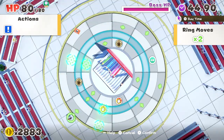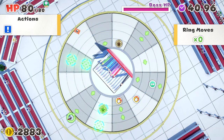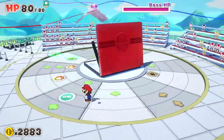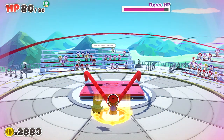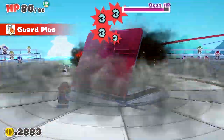Unlike regular battles, in boss battles you'll spin and slide the ring grid and build a path for Mario to reach his destination. Guide Mario along a route that will let him deliver a blistering attack. Locate your adversary's weak point — and tear them to shreds.